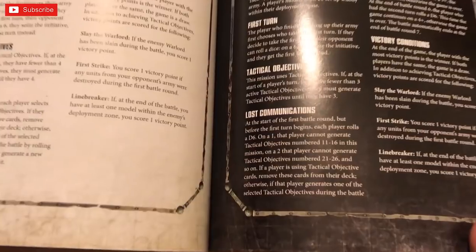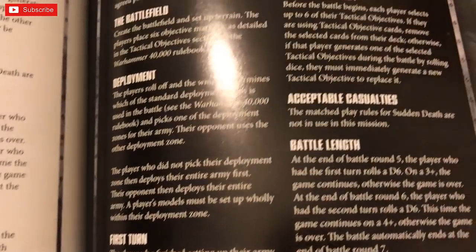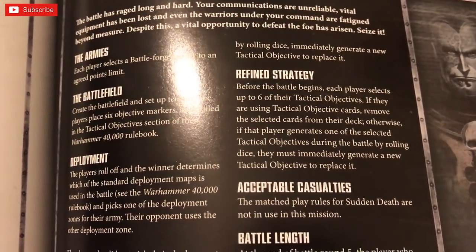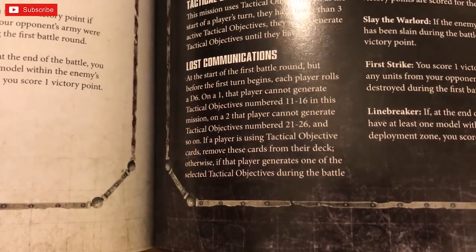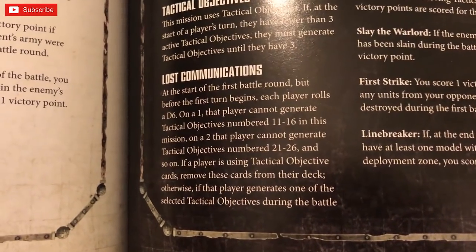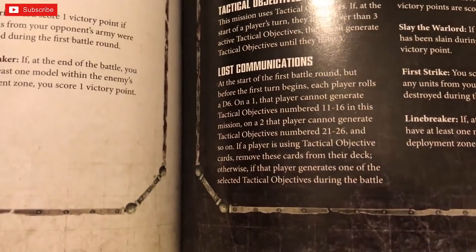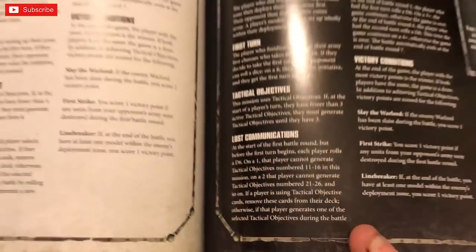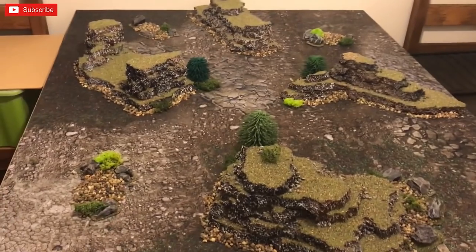There's a special rule called 'Lost Communications'. Because you've got to remove six cards due to 'Refined Strategy' from your deck, we've rolled that already before showing you the armies. Granger got a two, so he's got to remove all tactical objectives numbered 21 to 26 from his deck and can select up to six to remove. He'll have a very small deck compared to mine, since I got a six and I'm not actually losing any.